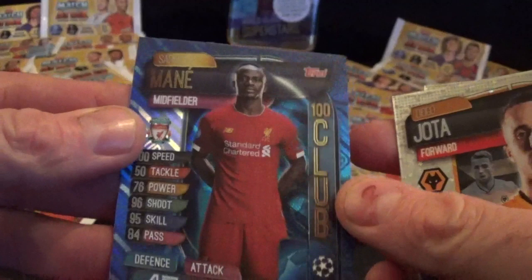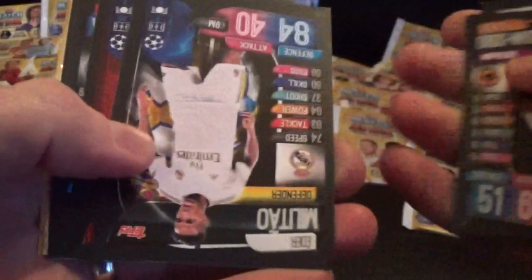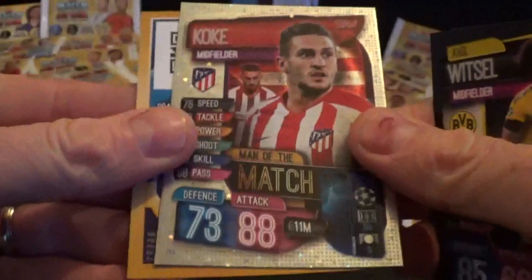Not bad cards! Goal at Arsenal - Crystal Palace have just scored, so it's now 2-1. Liverpool still trailing at home to Spurs. Here we go - Kovacic, Gibbs-White, Militao, Philippe Coutinho, Verratti, Witzel, and another Man of the Match, this time Colquet. Digital pack.